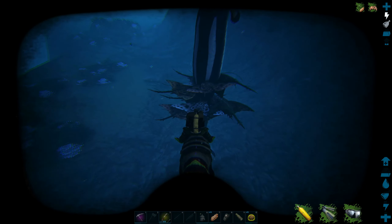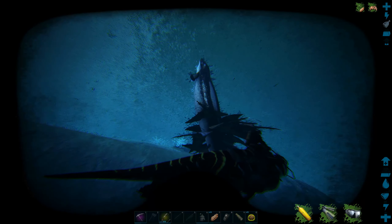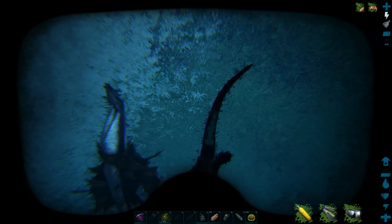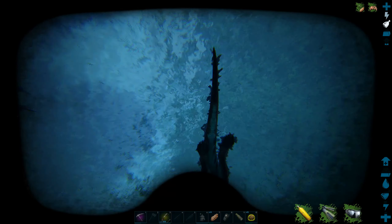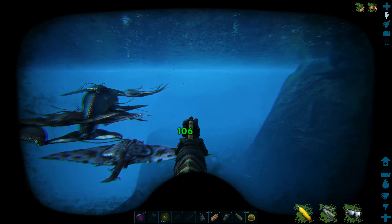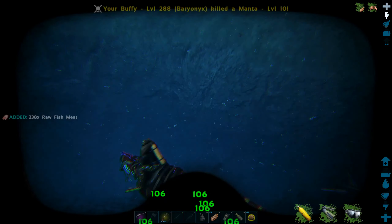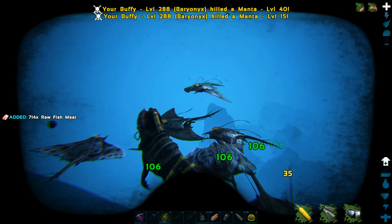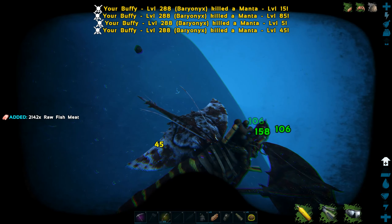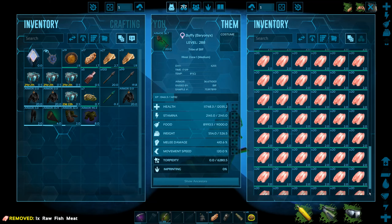So instead of costing me four kibble it cost me five. I fed it again and it was fine after that. It took absolutely ages to get that first feed - it was okay after that. She's getting full already, and if anything starts attacking me it ends up like crazy. I've got tons and tons of Megalodon teeth, I don't need any more.